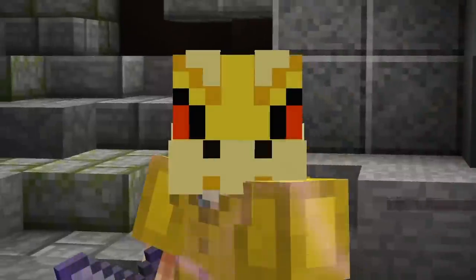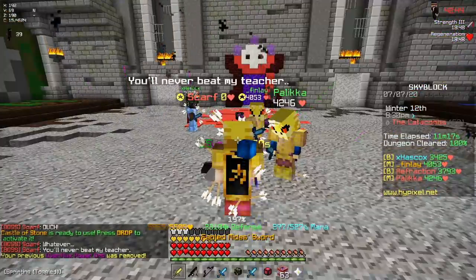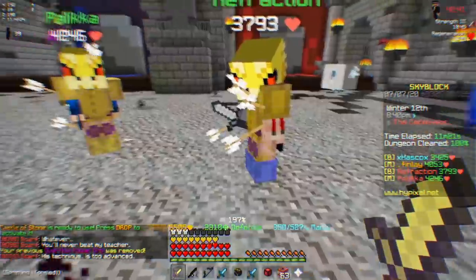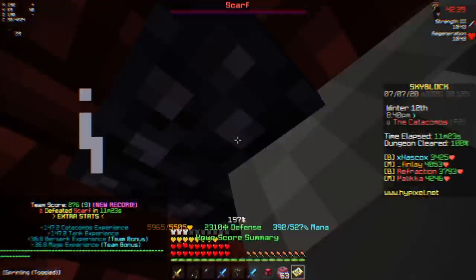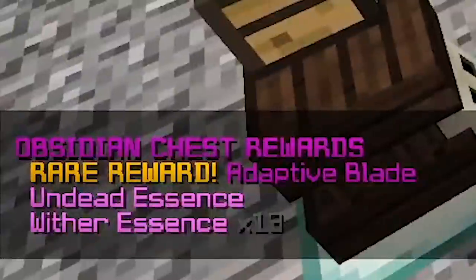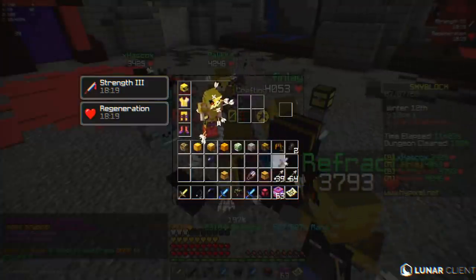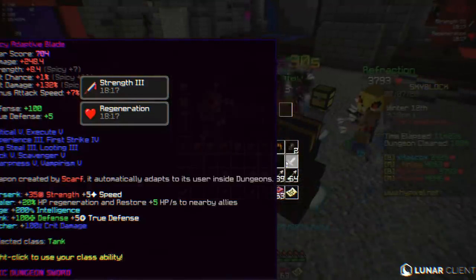So on the first and only run of floor 2 that my party did, this happened. Did we get S? My health — Jesus. Yeah, it's absolutely insane. I have 2.5k defense. Look at your Skyblock stats right now. We still got S. I got an Adaptive Blade. I think that's like the best sword you can get right now. It's the best sword in the game — better than Midas.